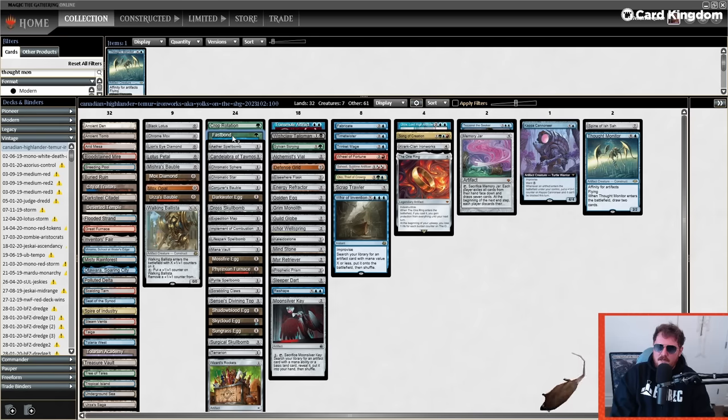We have Fastbond, which might have gotten worse since I cut some draw-sevens. Fastbond is reasonable: if you don't have your Academy, you play a land and draw into it. It also lets you play artifact lands which you can get back with Scrap Trawler, so they effectively add three mana with KCI and Scrap Trawler.